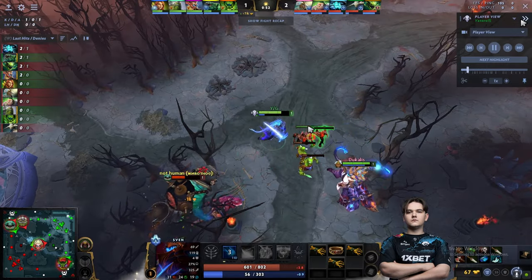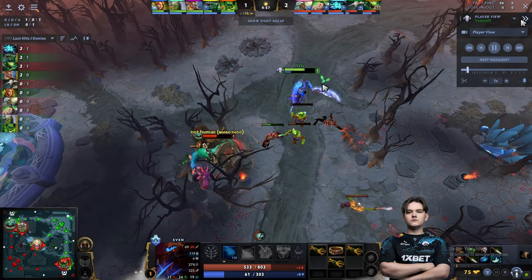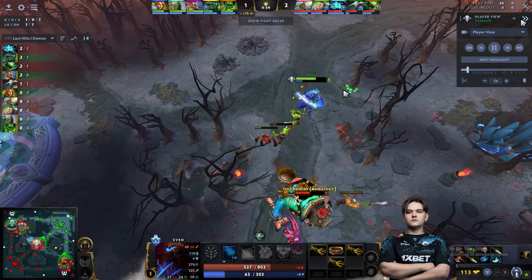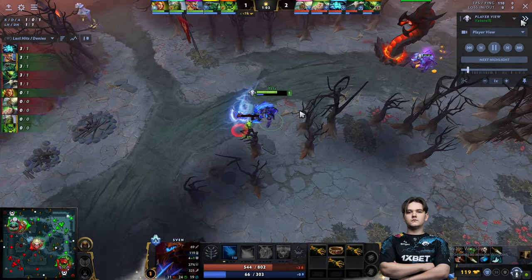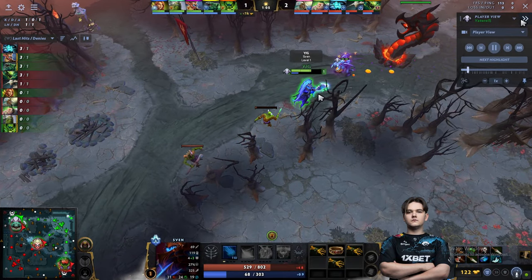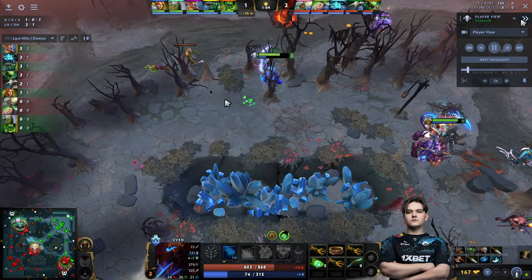Now 33 is alone in the lane and his support is not there, so they are putting a lot of harassment onto the Tidehunter. His Chen is trying to pull the creeps from behind the tower, and Yatharo aggro pulls here so Tide doesn't deny that one melee creep. He takes the range creep under the tower so he can kill it fast and then go contest the creeps that were pulled at the hard camp.